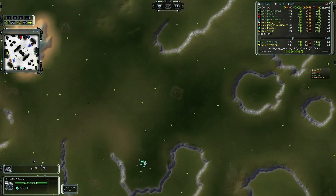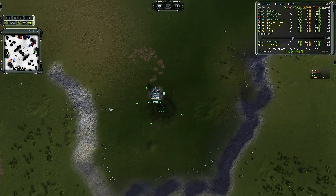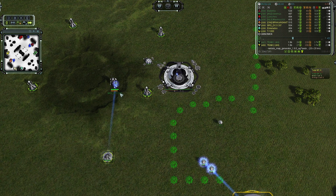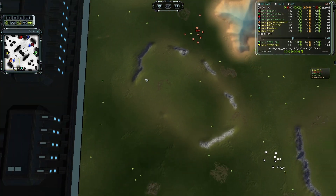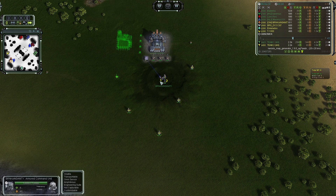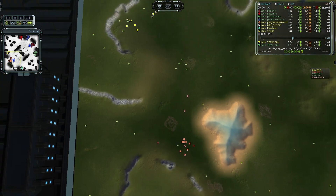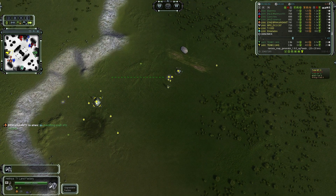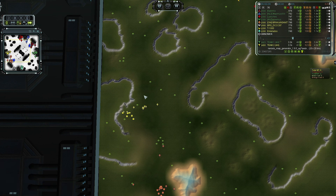Let's check out their opponents for this game. Starting off with Enoculados as a UEF in teal — still haven't decided exactly what color I'm going to call that, turquoise, teal, whatever. To his west, we have BRS DCCC97 — I'm going to call him BRS for this cast. He's going Aeon in white, first land and second air. To his northwest, we have Bricko Insanity going UEF in orange, going first land and then second air. He's also a caster as well, so it's good to see him in this game. Last but not least, we have a reference to a wonderful movie or series of movies — T-1000 going Seraphim in yellow, going first land, and I'm assuming land all day as he's going to be primarily over here to the west.